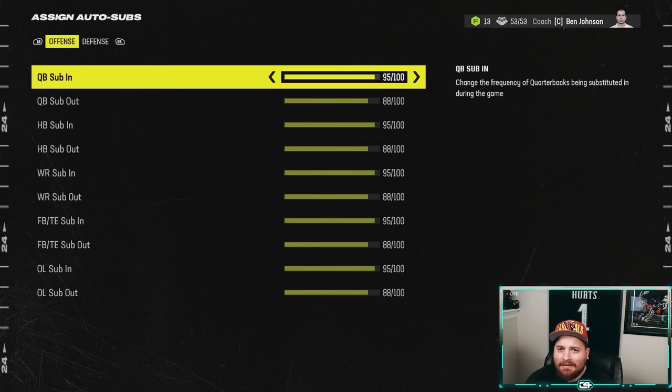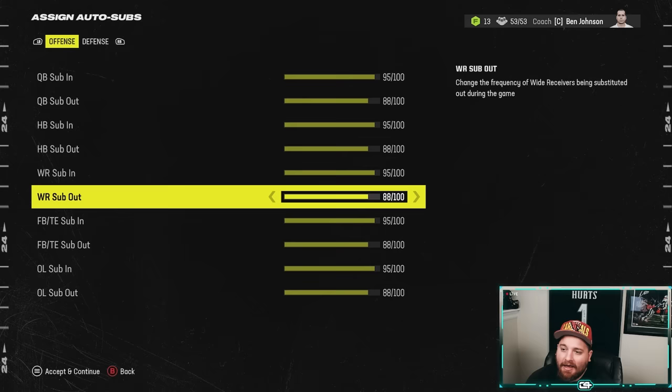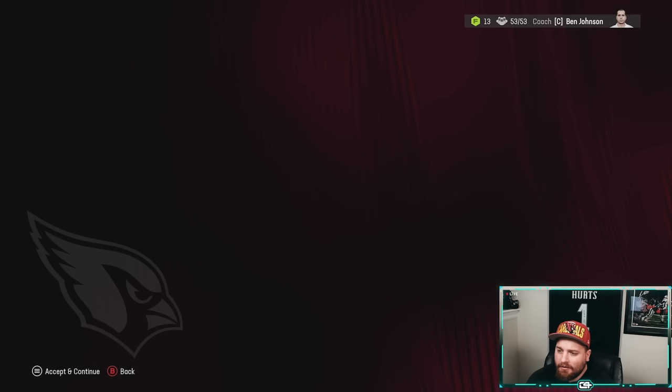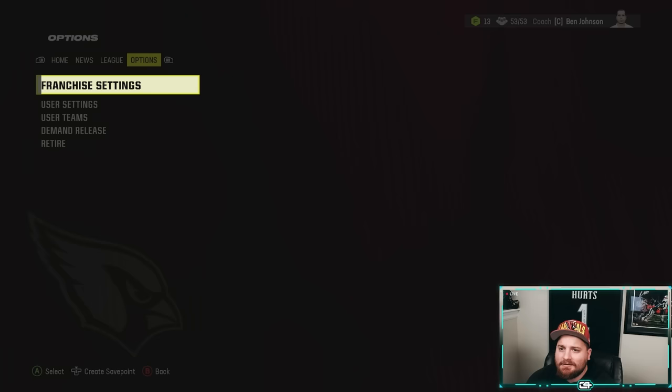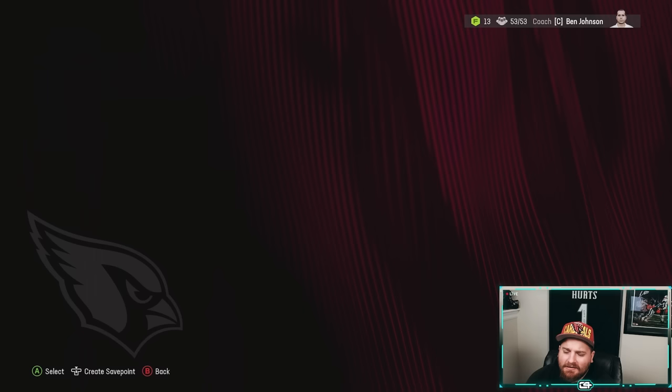A big thing for me has been the lack of auto subs — we just had them on default and wasn't getting what I wanted, especially in the backfield. They've come up with a slider set where you run 95/88 on every single position, offense and defense, and that's what we're going to rock. Funnily enough, Keith Taylor slid that across my desk saying hey boss, maybe give me a couple more reps — that'd be pretty cool.